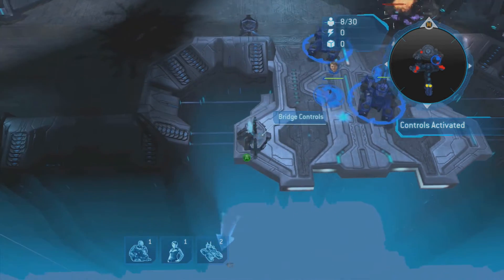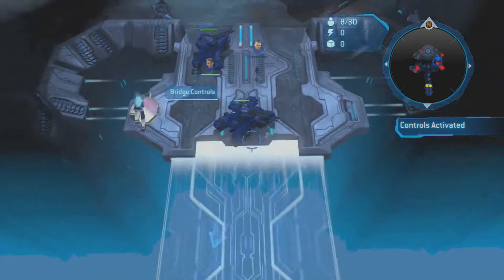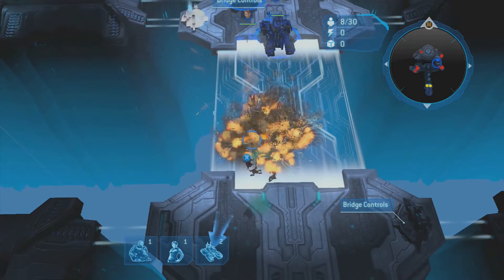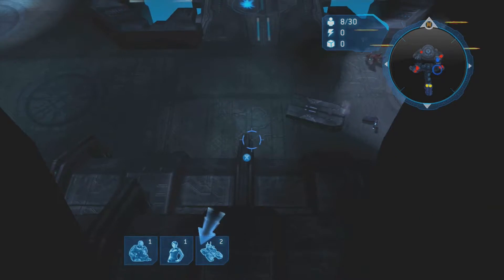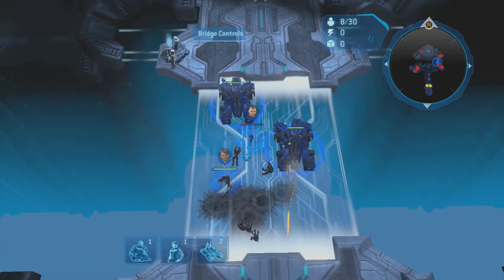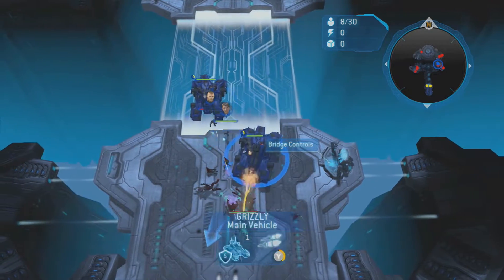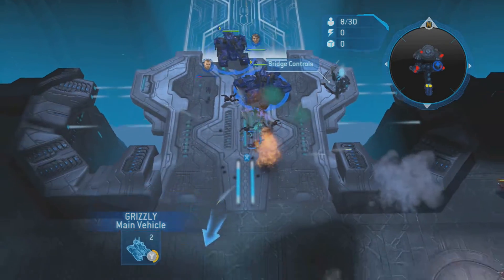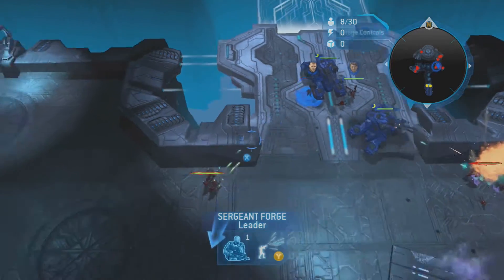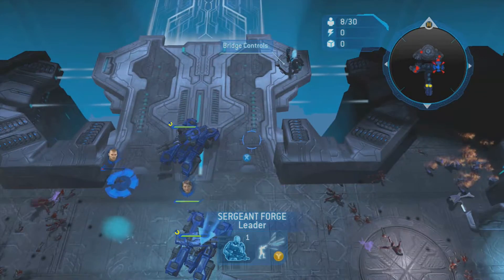There we go! The grizzlies didn't kill all the ones who were on the bridge, and I could actually activate the goddamn bridge. I have no idea why the bridge didn't activate the first time I activated it. Anyway, that's one of the other minor control issues in this game that makes it considerably more annoying. Just hoping for a fix in Halo Wars 2 — can't do much else.